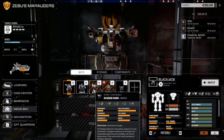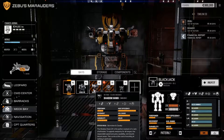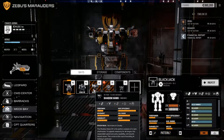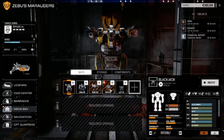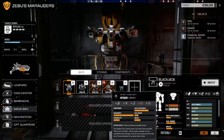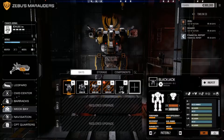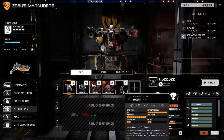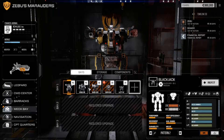We've got five mechs in the bay: the Blackjack — our family mech from the story mission; a Vindicator, an energy-based 45-ton medium mech right on the edge of light/medium; a Shadow Hawk at 55 tons, still classified medium, versatile and good for long range; a Spider, a small 30-ton scout mech that's very maneuverable; and a Locust, an out-and-out scout at 20 tons — you don't really want to fight with it.